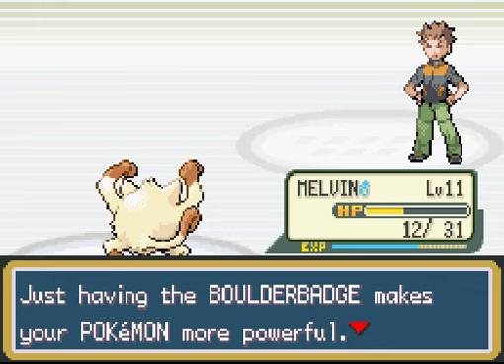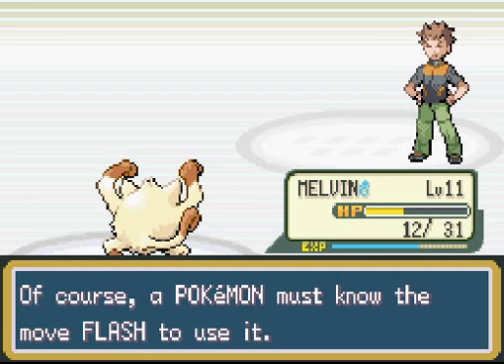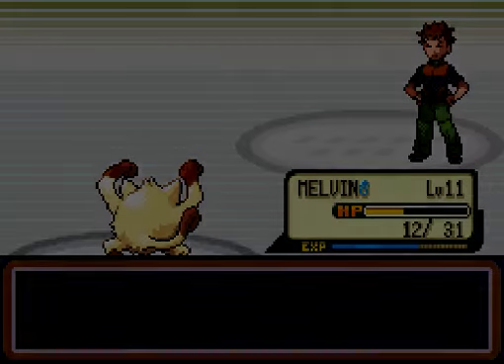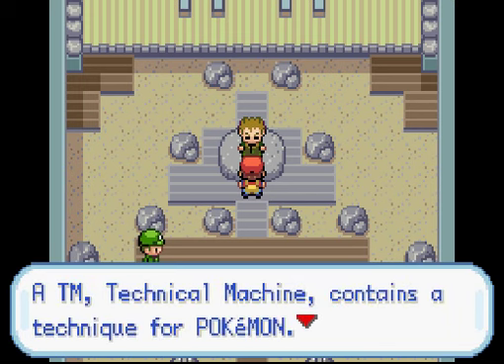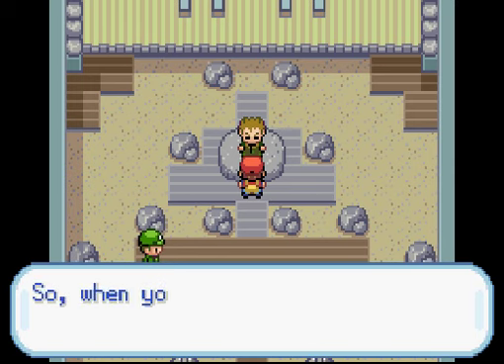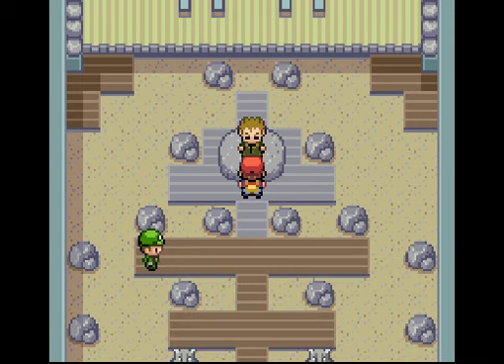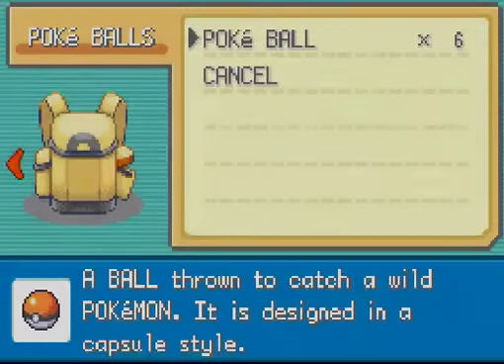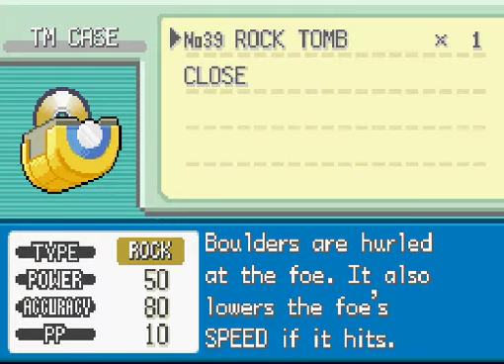We got the Boulder Badge from Brock and 1,400 yen. Having the Boulder Badge makes your Pokémon more powerful and enables the use of Flash outside of battle. We also got TM39, which contains Rock Tomb — it hurls boulders at the foe and lowers its speed. After every gym battle we get a badge and a TM. In this game — unlike Red and Blue — there's a separate TM case in your bag so you can see all your TMs along with their power, accuracy, and PP.